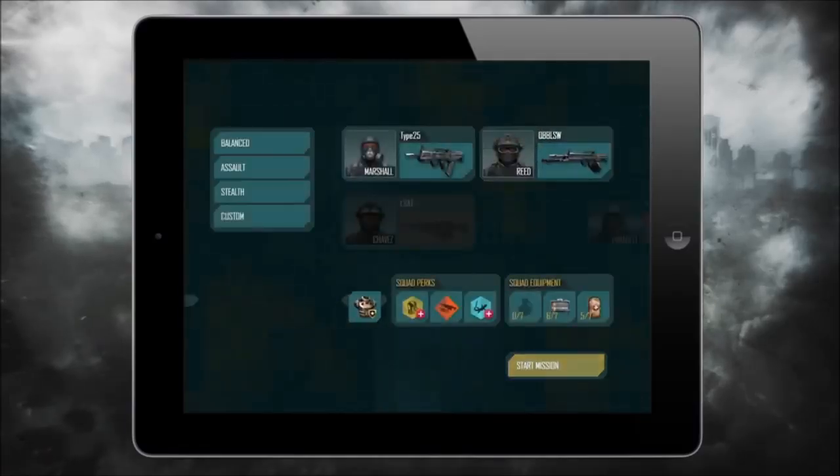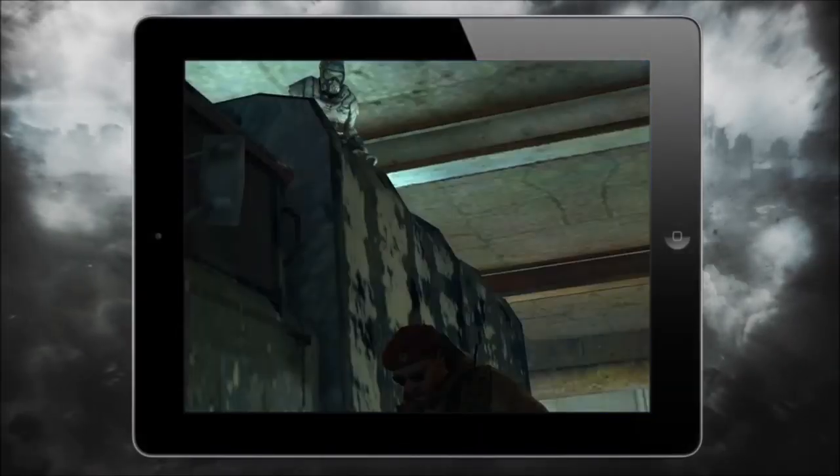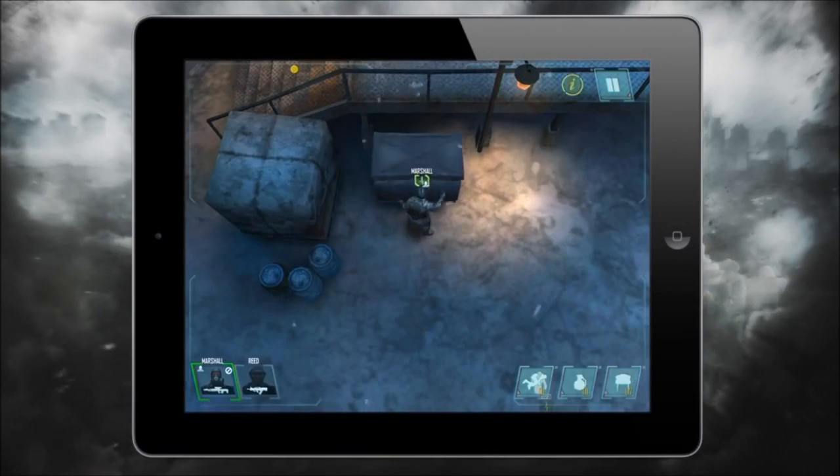The squad gameplay allows you to control individual units. You can order them to stealth kill enemies, you can order them to hide. You can have a guy stab an enemy, pick him up, and hide him in a locker.